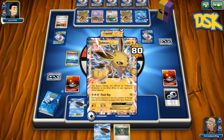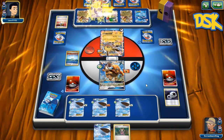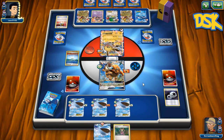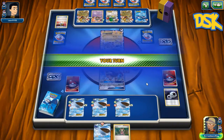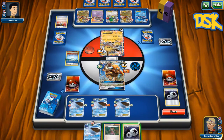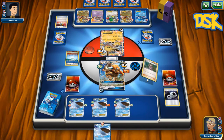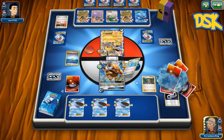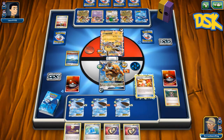Why are you gonna Squirtle me? Okay cool. I'm gonna be a real jerk — if I can find that DCE, you're gonna hit me for 30. That's three damage counters — 30 times three. Oh my god, that just happened. 30 times three is 90 damage.